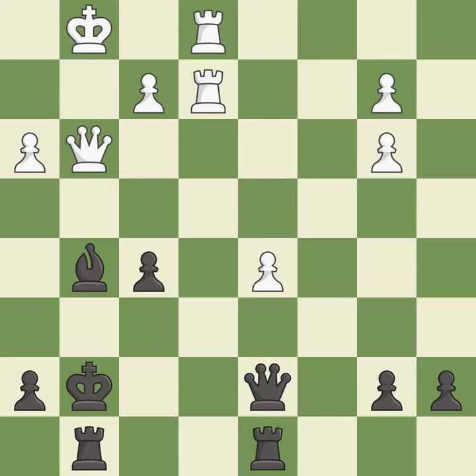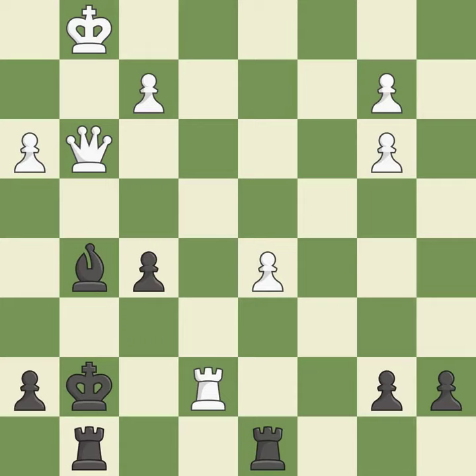This threatens to win a queen — it is excellent. This removes a rook that put the king in check. This is the only move that works. Takes back. This defends a bishop that was under attack and had no defenders — it is good.